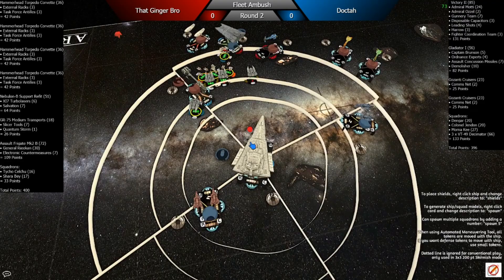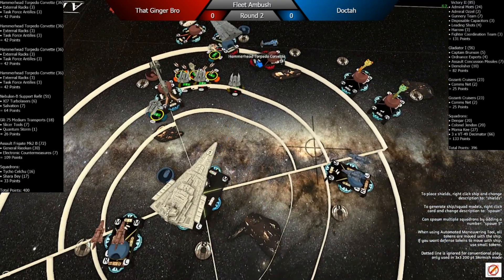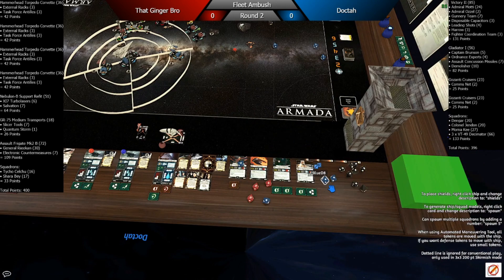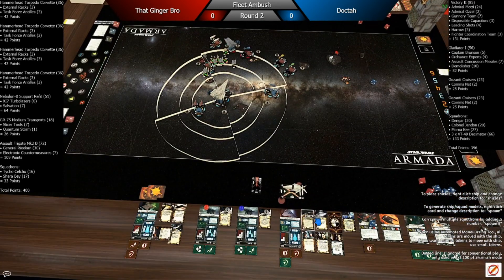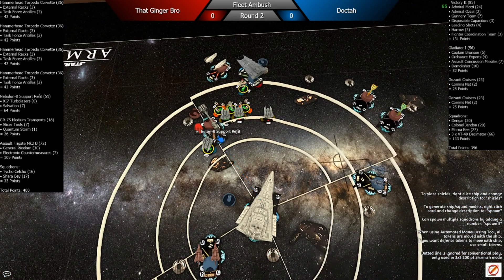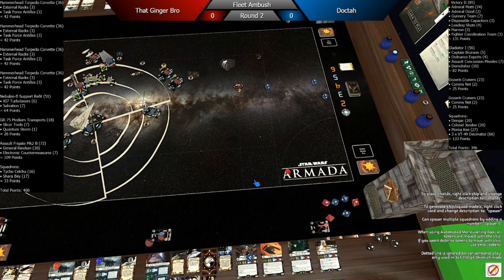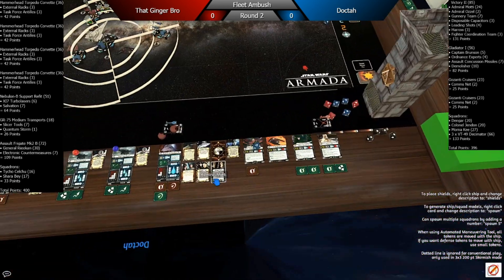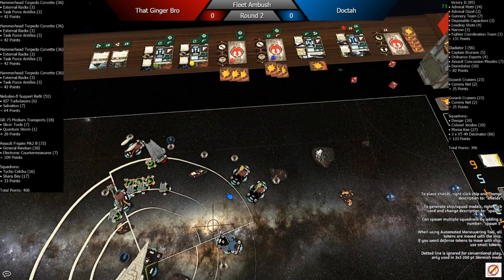It doesn't really matter on the Salvation — it's already at medium range and I have Gunnery Team. So I kill that Hammerhead. I throw one at the front, adding a blue die to maybe get an accuracy or leading shots on that red, but I think he braces it down.